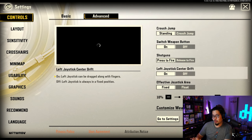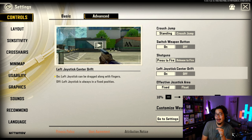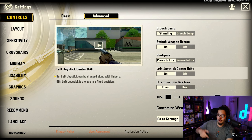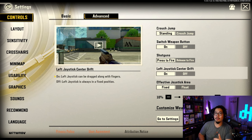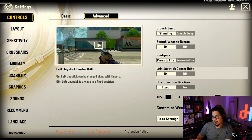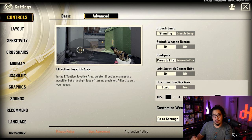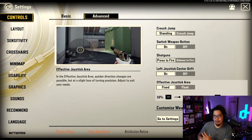Left joystick center drift — I have that on because if it's fixed, you'll accidentally shift and your screen will go up. So I like having it move wherever your finger goes. For the effective joystick area, flicking it will make you go left and right faster. I just have it fixed because I like the control, but you can change it. There are more sensitivities afterwards.